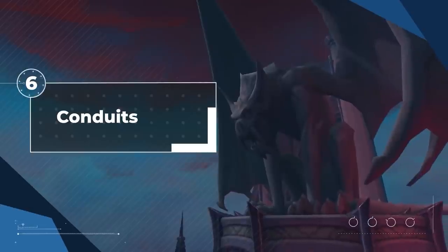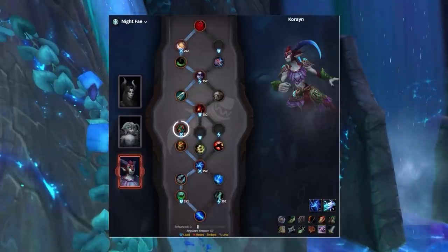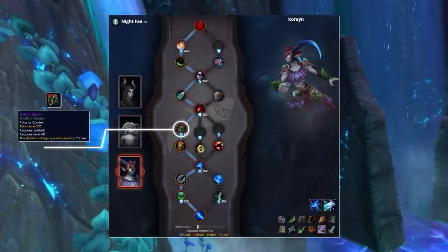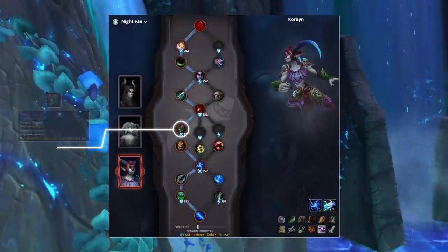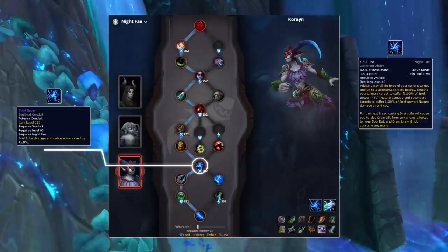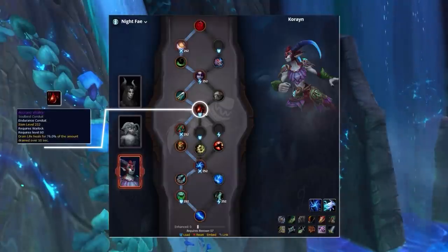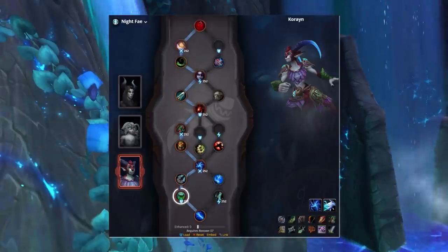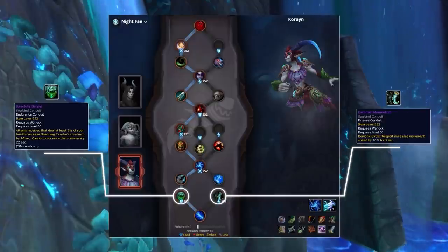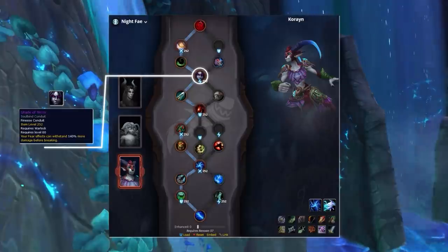Let's finish the Covenant section with some Conduits, starting with Affliction Warlock. For the potency slots, we have Corrupting Leer, a great Conduit that slowly reduces the cooldown of our strongest offensive ability, Summon Darkglare. Next is Rolling Agony, which essentially gives you more GCDs available by increasing the duration on Agony and thus requiring less globals to keep it up on everybody — Affliction Locks are already GCD-starved as is. In the last potency slot, we have Soul Eater, taken mainly for the increased radius on Soul Rot, making it easier to hit multiple targets. This is important because you can combo it with 50 stacks of Inevitable Demise, allowing you to deal massive AoE burst damage and healing. Since you'll be running the Endurance Conduit Accrued Vitality, you'll be left with an absolutely massive HoT on yourself after the combo. The final Endurance Conduit is Resolute Barrier, mainly run over the alternative Finesse Conduit Demonic Momentum whenever you think you're going to be targeted and unable to kite the damage. The final Finesse Conduit is Shade of Terror, which is pretty mandatory since you'll likely be spreading your dots to everyone, making your Fear susceptible to breaking due to damage.